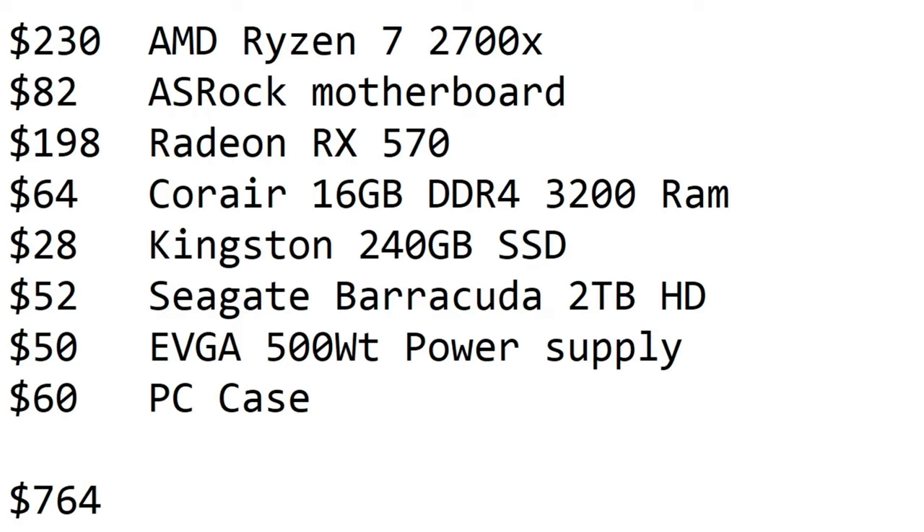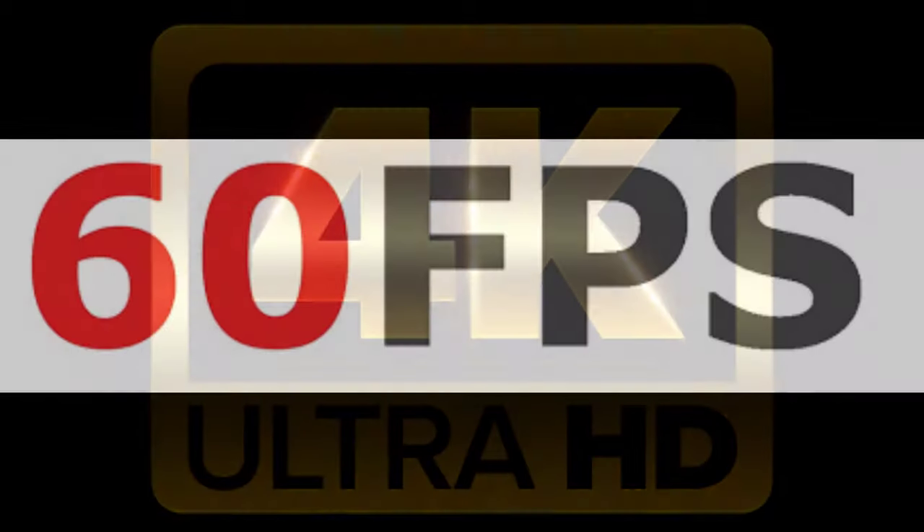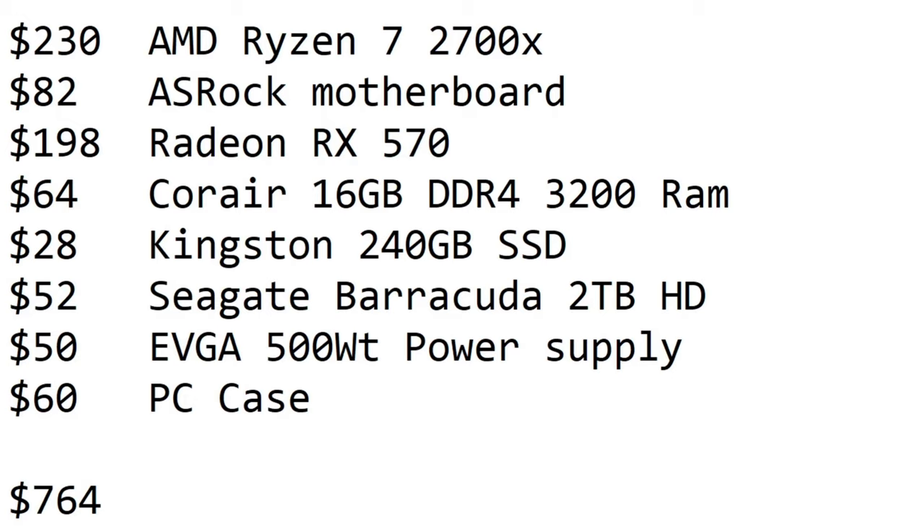This build will allow you to run Yuzu, RPCS3, and Cemu at 4K 60 frames per second with no problem, as long as the games are well optimized for the emulator. If you want to pick up a pre-built from Walmart or Best Buy, you now know the specs you need to run every emulator at max settings. This build can even handle modern games at 1080p high settings — it's a great all-around build. Thanks for watching, good luck if you decide to build, and have fun if you decide to buy pre-built. Hit that like button and subscribe if you haven't already!